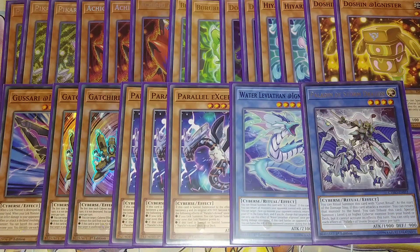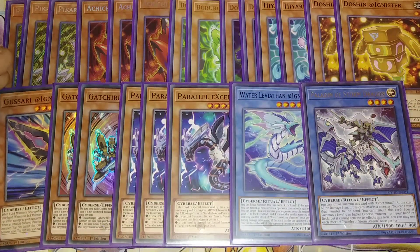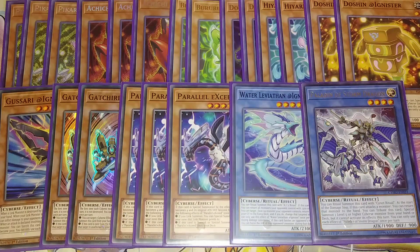One copy of Paladin of Storm Dragon. Basically you can Ritual Summon this card with Psynet Ritual. And then you can tribute this card to special summon a level 5 or higher Cyverse monster from your hand or deck — which usually nowadays I summon the Adignister Sword off the copy of the Paladin, which helps the deck quite a lot to be able to get that card on the field.